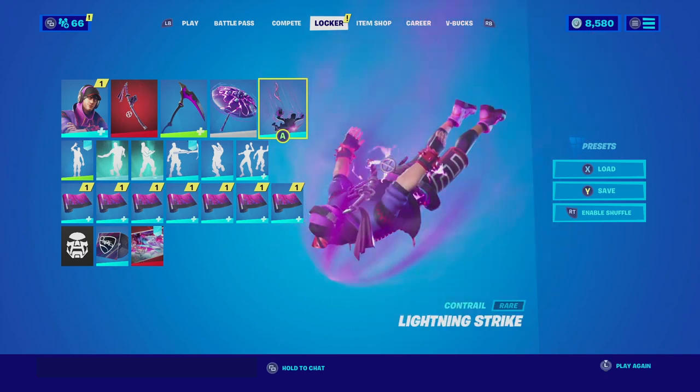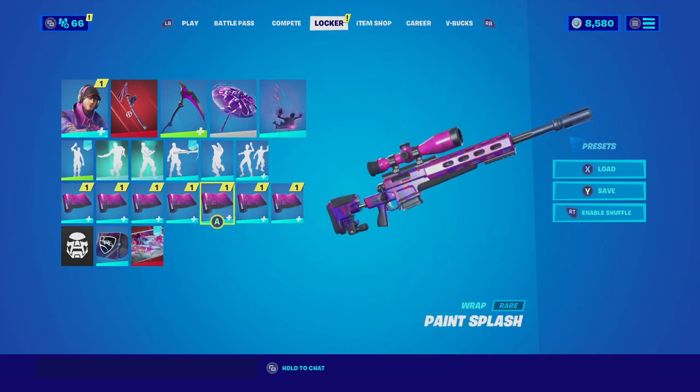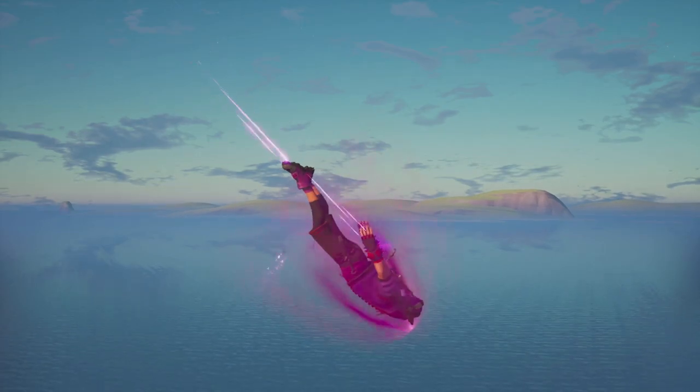For the contrail he goes with the Lightning Strike, which invokes the character in an all-purple aura with strikes of lightning hitting him. For the wrap he goes with the Pink Splash — what I like about this wrap is that it has the drip of paint dropping from the top of the weapon wrap with pink and purple that is similar to that of the skin. Let's check out this combo.